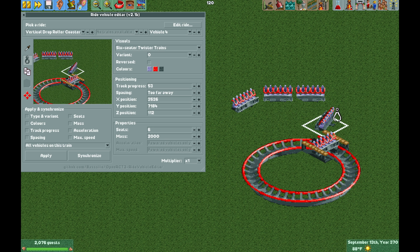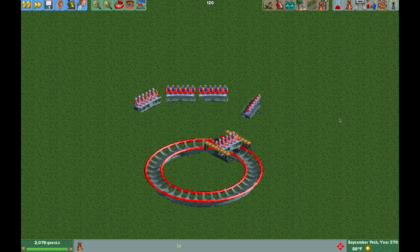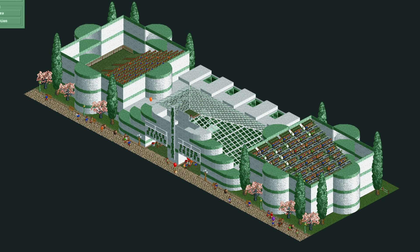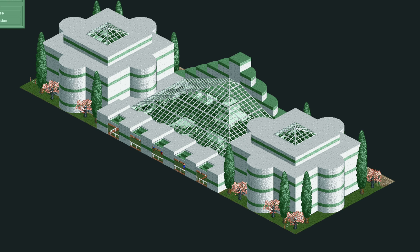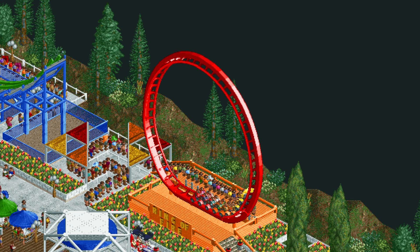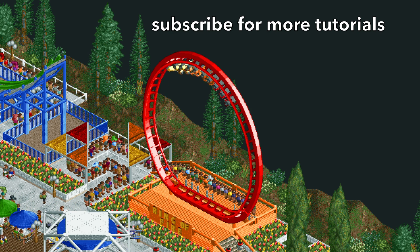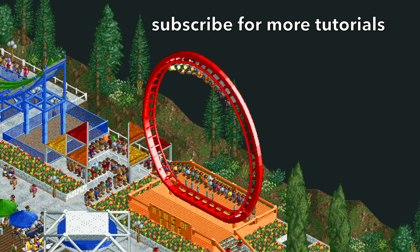You could build a theater, grandstands, or an arena. I'm looking forward to seeing what types of theaters, cinemas, or new ride types you come up with using this method. It definitely allows you to build much more realistic 3D theaters at whatever size, shape, and capacity you'd like. If you have any questions, let me know in the comments and be sure to give this video a like — it really helps the channel. Subscribe because next time I'm going to show you the absolute easiest way to build one of these Larson Loop rides, also known as the Fireball, Superloop, or Ring of Fire. Stay tuned for more!